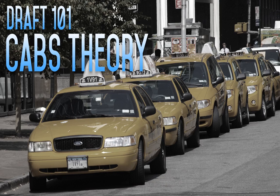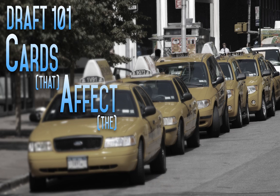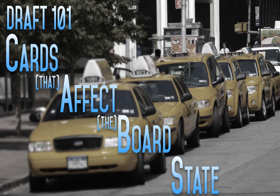The next concept to complement our Quadrant Theory is CABs Theory. I know I got this from Limited Resources, so thank you guys. It's a slightly facetious acronym: CABs stands for Cards that Affect the Board State. This isn't so much an analytical tool as it is a rule of thumb — basically, any card that you have, you want to make sure it does something. It can't just sit there and look pretty, because if your opponent is playing proactive plays and you take a whole turn off to play a card that doesn't do anything, then you're in big trouble.